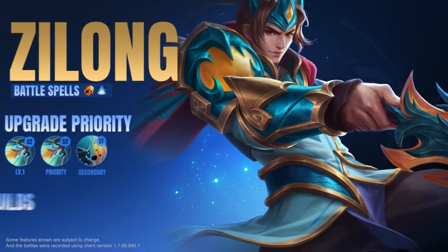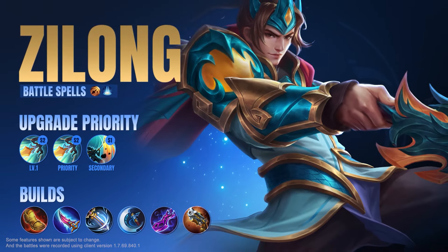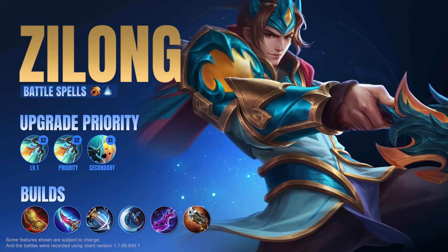Since Zilong's ultimate gives him slow immunity and high movement speed, Zilong often does solo laning in the late game. Unfortunately, heroes with strong single target CC can easily counter Zilong, such as Franco.